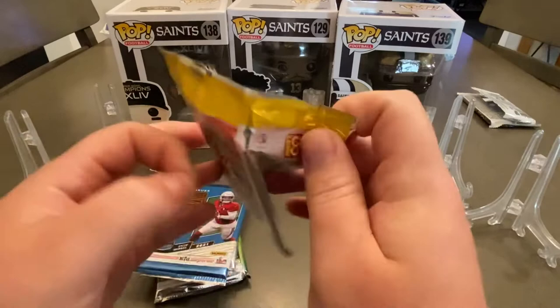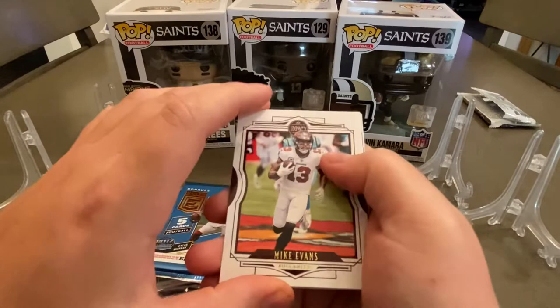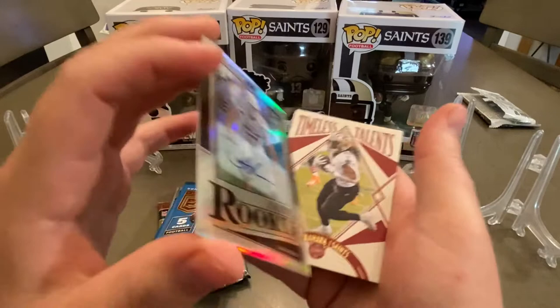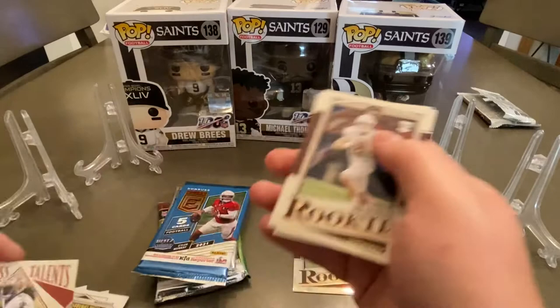Let's get into some 2021 Legacy. The first hobby box I ever opened was 2021 Legacy — got a pretty cool Ray Lewis auto out of it. Dan Marino Legends, Ken Anderson for the Bengals upside down, Mike Evans... it looks like we do have the auto. It's Samuel Cosmo — a nice card right there, not numbered. Timeless Talents: Kamara, Sam Ehlinger, and Justin Fields rookie — nice!